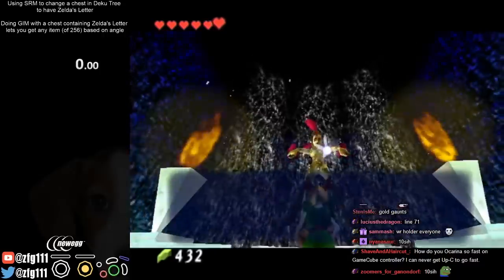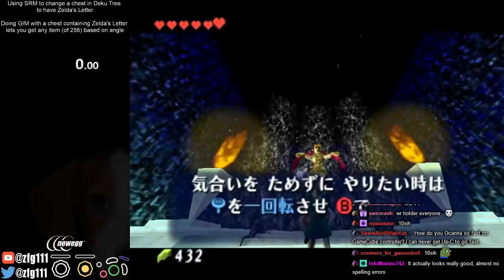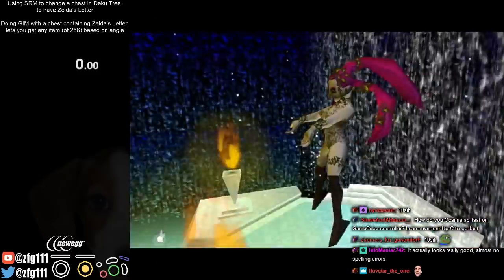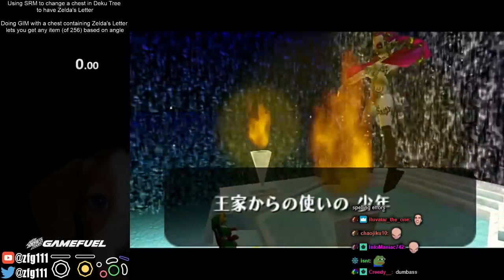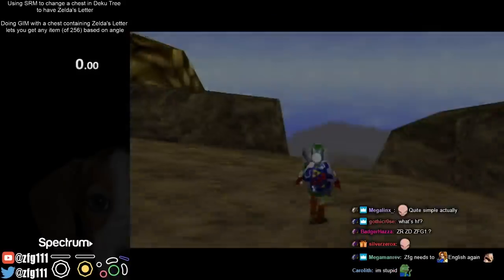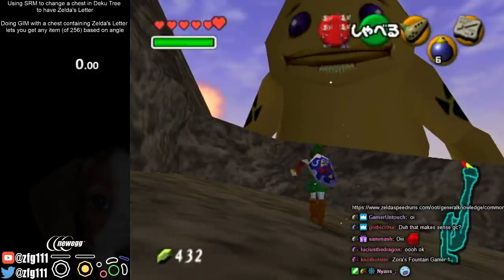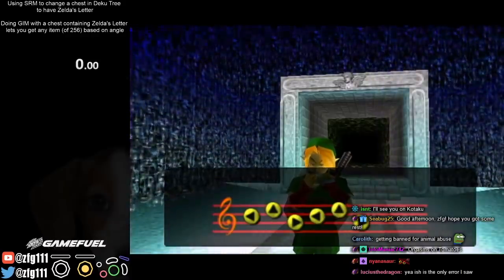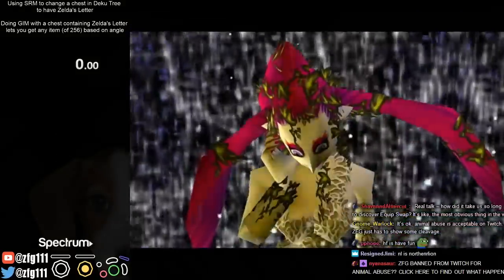ZRZDZF — you don't know ZRZDZF? Dude, that's like basic speedrun terminology. That's Zora's River, Zora's Domain, Zora's Fountain — the basic route up to Jabu and Farore's Wind and Ice Cavern. You always gotta go ZRZDZF. HF is Hyrule Field. OI is Ocarina Items. Epona is a dumb horse. Enel is Neighbor's Love. GC is Goron City or Ganon's Castle, depending on context.